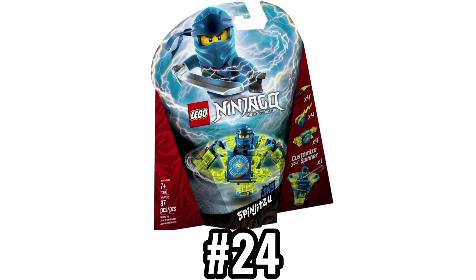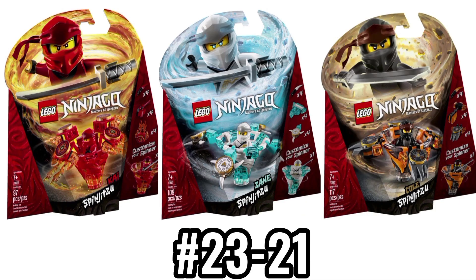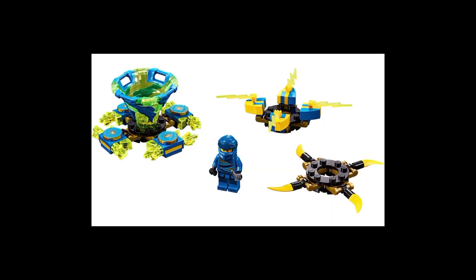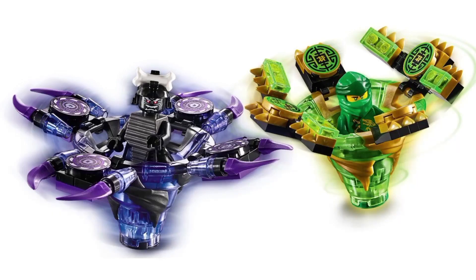I also don't get why Jay's Spinjitsu tornado is blue and green instead of blue and yellow, like the side builds, but at least the minifigure is good. The rest of the legacy spinners are all equally great, being very interchangeable, except Jay's spinner is kind of mid. The double packs are really great, and I'd like to see LEGO do more double pack spinners in the future, but Lloyd's really should have been two shades of green instead of green and gold — but just a minor nitpick.